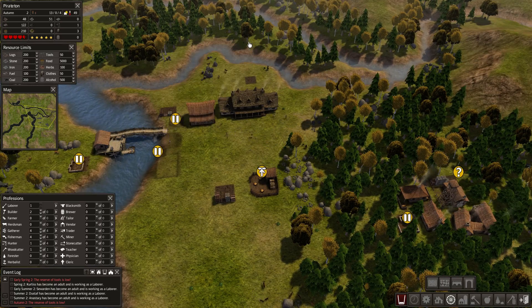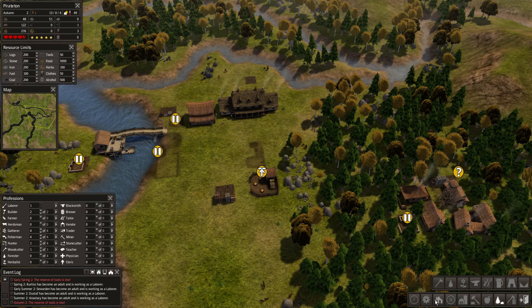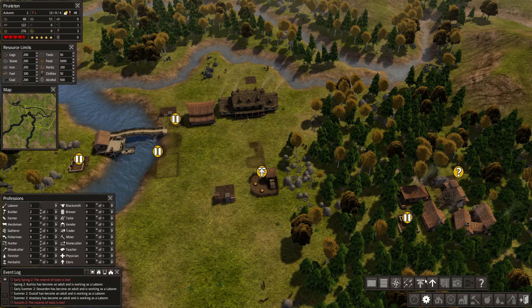We've got one tool left, which is not good at all — we're going to have to build a blacksmith. I really don't want to have to build one so early, but we started with very little stuff. I'm going to prioritize that as well.